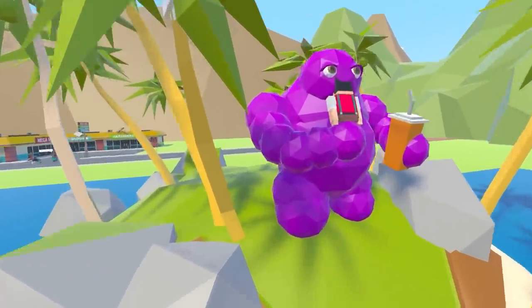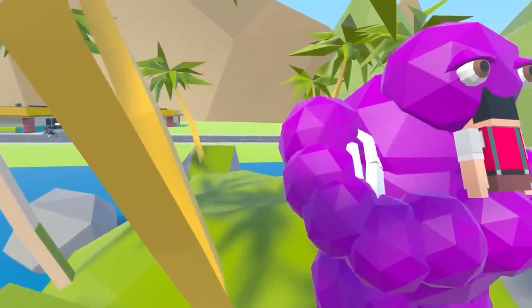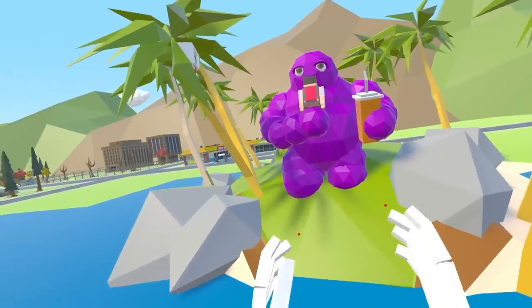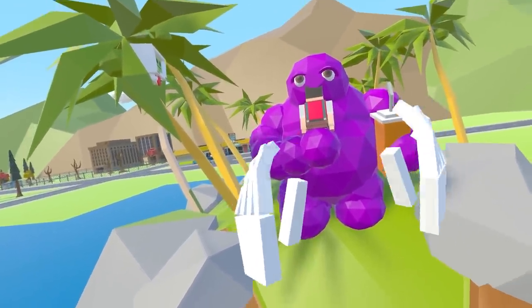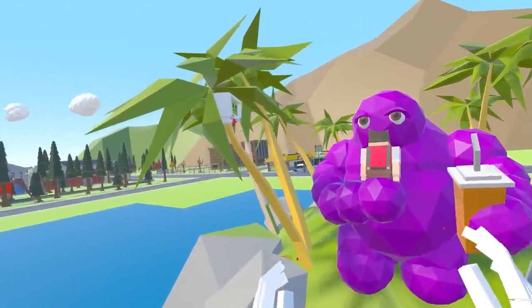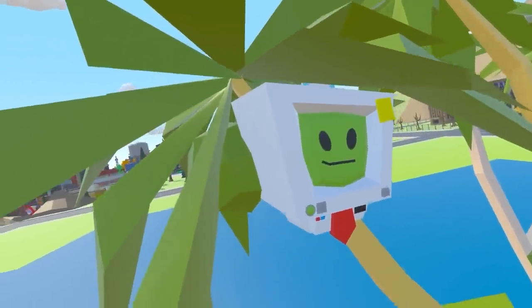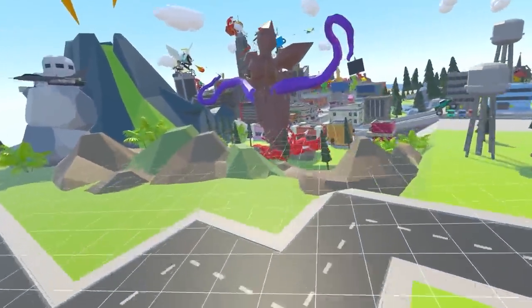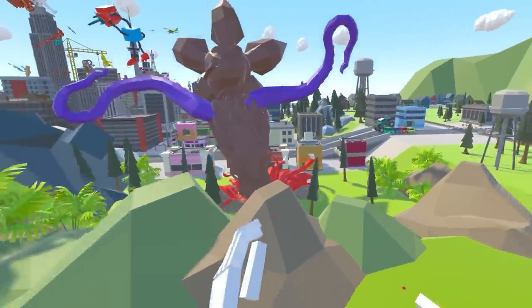He kind of looks like a big purple grape thing, you know what I mean? Like the mascot for Ribena or something like that. Guys, let me know in the comments if you can guess what character this is. This could be one of the easiest ones to guess I've ever done. Even Jobbot knows what it is — look at that smug face on this guy, he is epic smug. Okay, let's go all the way over to the city, we gotta start building some stuff.